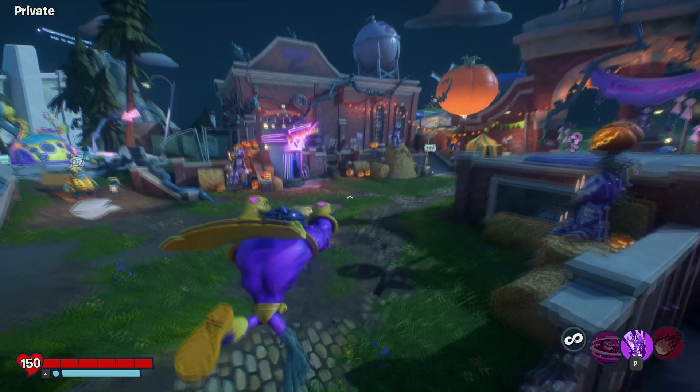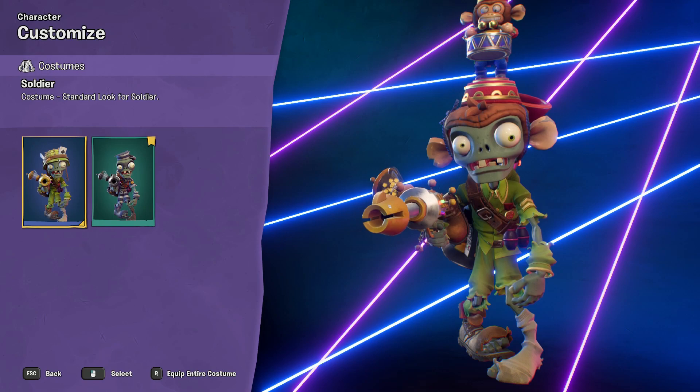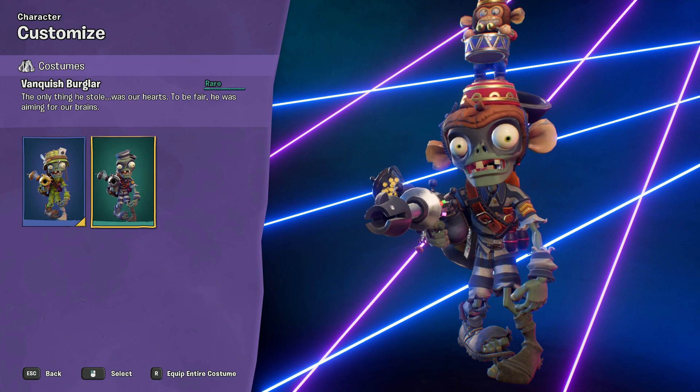Let's start off with Foot Soldier because he got some really cool ones. We've got a whole costume - the Vanquished Burglar: 'the only thing he stole was our hearts, to be fair he was aiming for our brains.' Look at that! At the moment I've got the monkey one which is a really good reaction one - the monkey taps when you get a vanquish. I like how he's got some face makeup as well, that's pretty cool. Oh, he even changes the gun - I didn't realize that!